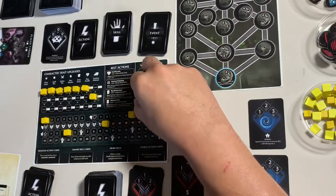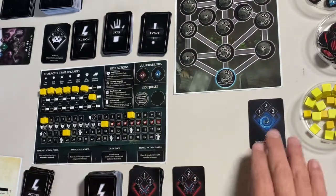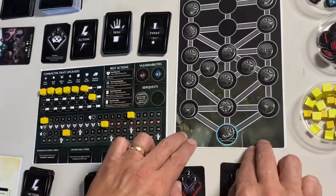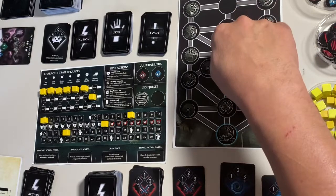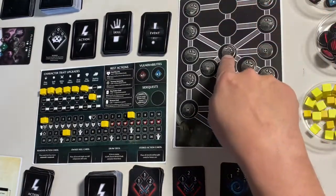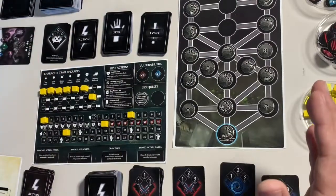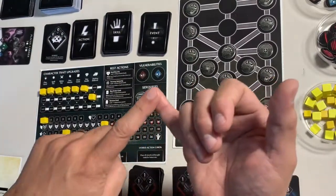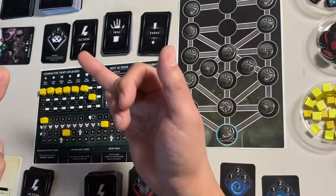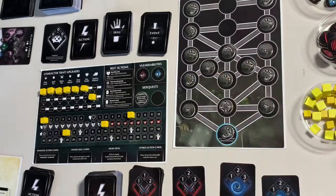I take on the new side quest: defeat two foes in the first turn, with a reward of four experience. Then we move on, delving further into the dungeon or going sideways — there's no going back up. I'm going to pause right there. I've shown you every kind of event you can have and what combat looks like. I'll now give you my impressions of the game.